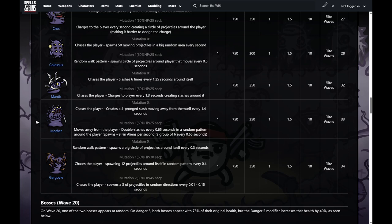The mother — actually quite easy to play against. Starting out, it shoots four slashes moving away from itself every 1.4 seconds. There's a small space between the mother and the slashes where you can stand, so you can move in a circle around the mother and never get hit as long as you're not walking into her. However, once she mutates, she starts running away and randomly throwing double slashes at you every 0.65 seconds, and also spawns a bunch of little packs every few seconds.